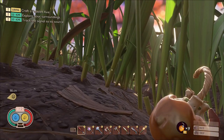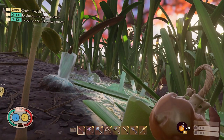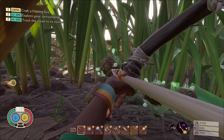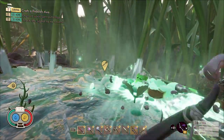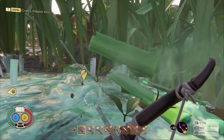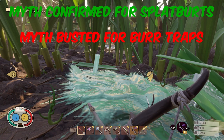First we have the Splat Burst, and surprisingly this did indeed unlock Grassmaster, which I didn't expect it to do. Next, I wanted to test out the Explosive Burr Trap. I thought these would work since the Splat Burst worked, but for some reason they don't. So the myth is true for the Splat Burst, but it's busted for the Burr Trap.